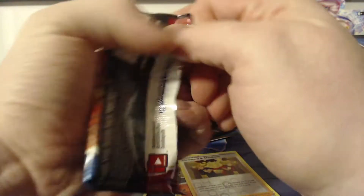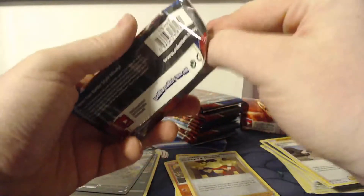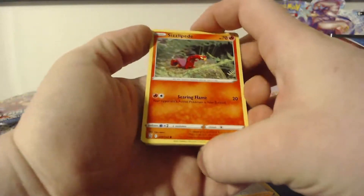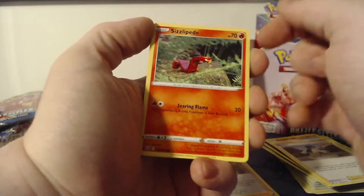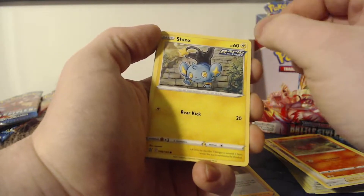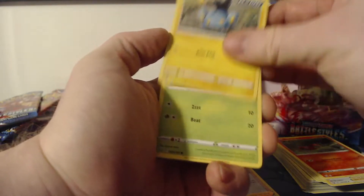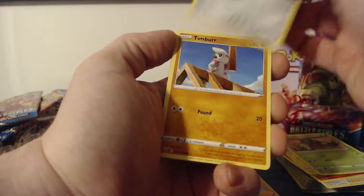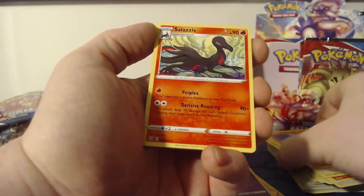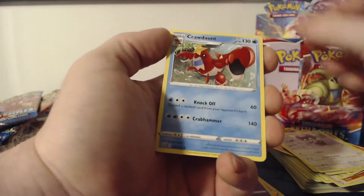Hopping into this next pack — be sure to like the video and let me know what your favorite card from today is down in the comments. If you want to catch the second half of this booster box, definitely subscribe so you can see that video as soon as it goes up. We've got Sizzlipede, Shinx, Cacnea, Pawniard, Timber — the reverse is a Dottler — and the rare is a Salazzle. Then Grass Energy, Dottler, Indeedee, and a Crawdaunt.